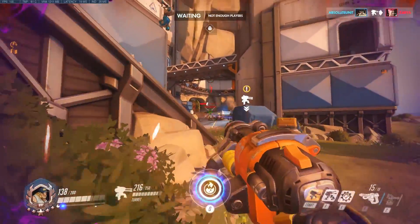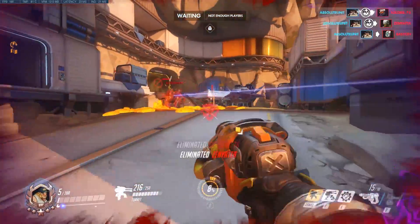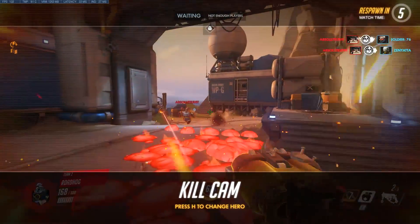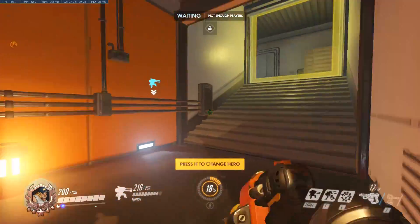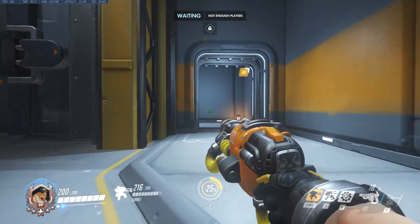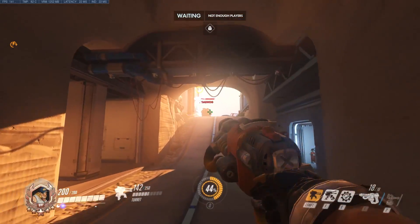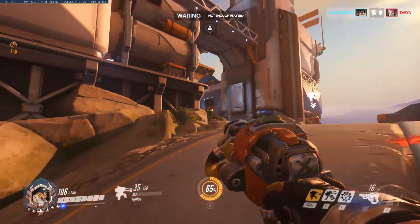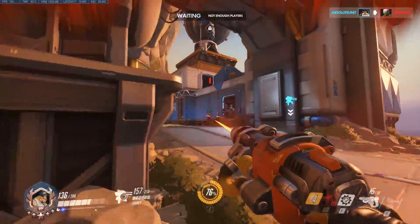His ultimate is basically the bio-gun from Unreal Tournament — instead of green globules it fires molten lava blobs. It's going to destroy anything with armor: if you're armored up from Brigitte's repair pack or rally, you take 190 damage per second standing in the Torb pool; without armor you still take 130 damage per second. For a little man, he can pump out quite a lot.